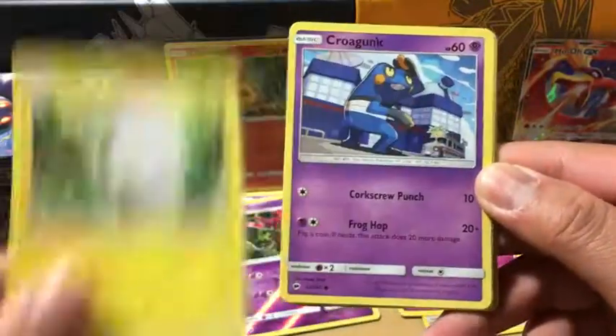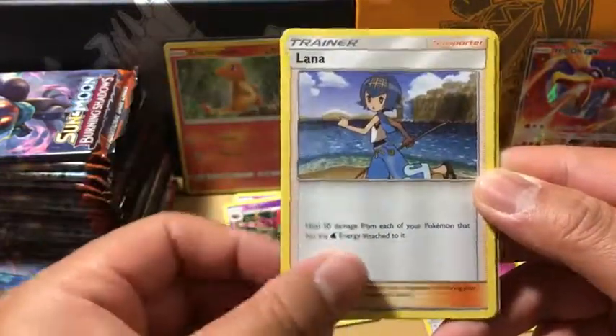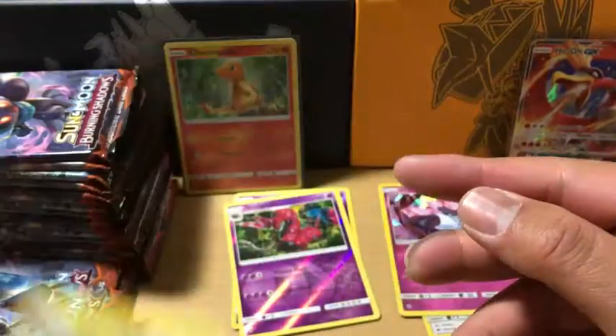Wimpod, Togedomaru, Crogunk, Panseer, Magikarp, Tormenting Spray, Lana, Heatmore, Crabrawler, and Electross non-holo rare.